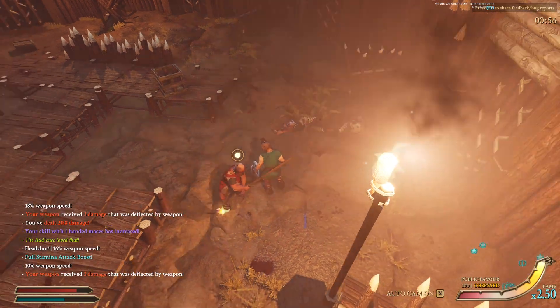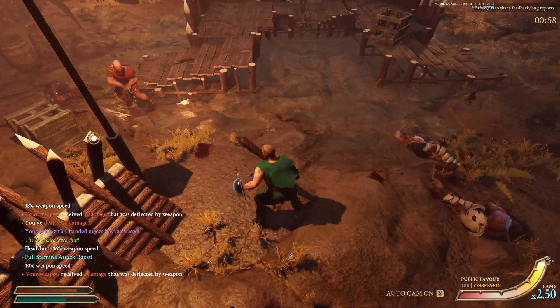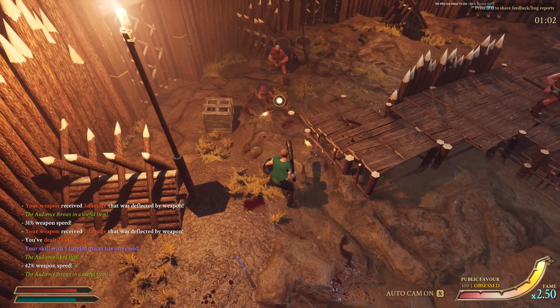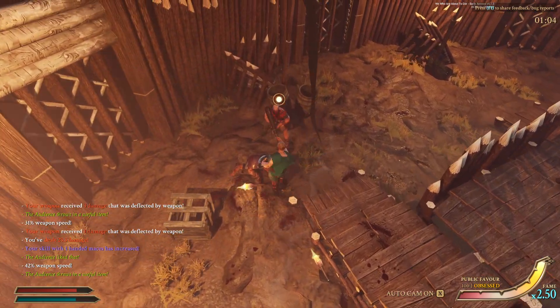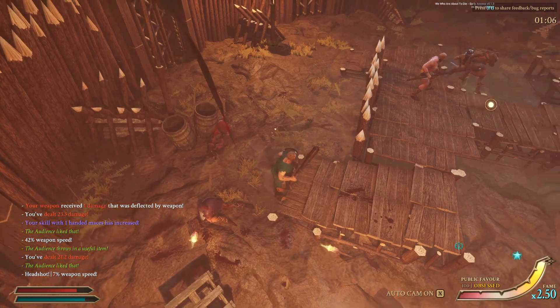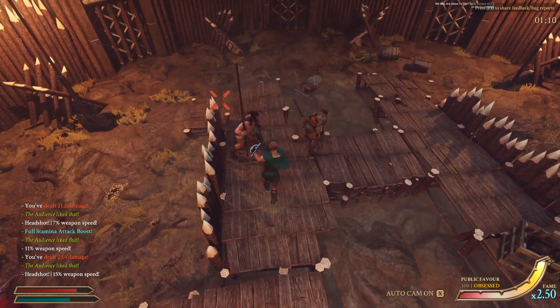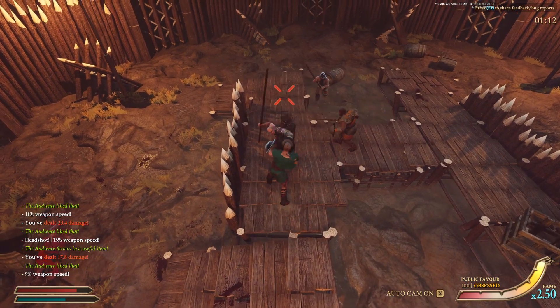Last but not least, the Spiked Club. Don't be fooled by the appearance — this thing's sick. It does a ton of damage, and more importantly, it's super cheap. It costs less than 2,000 gold, which makes it one of, if not the cheapest good weapon in the game. The straightness of it isn't great for dealing with big shields, but you can bonk the heck out of pretty much anything else.